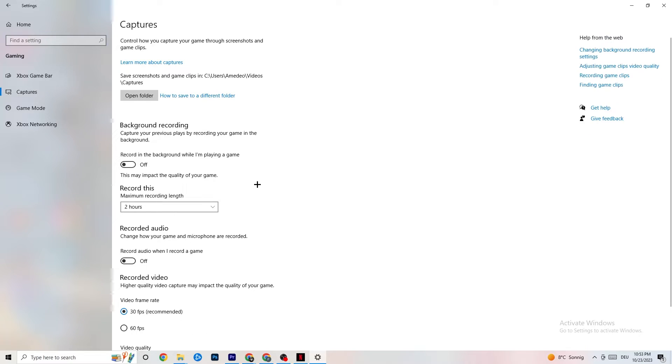Next, click on Captures. Under Background Recording, find 'Record in the background while I'm playing a game' and make sure this is turned off. Background recording drains a lot of performance, especially on low-end PCs. Also disable background audio recording — you don't need that while playing. If you want to record, use OBS or another dedicated application instead of Windows.